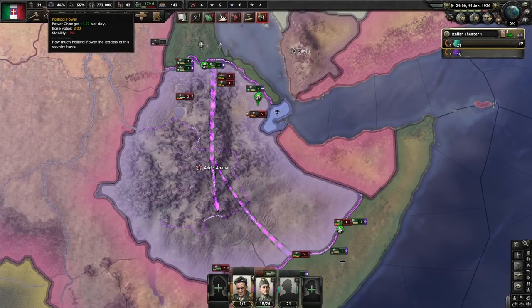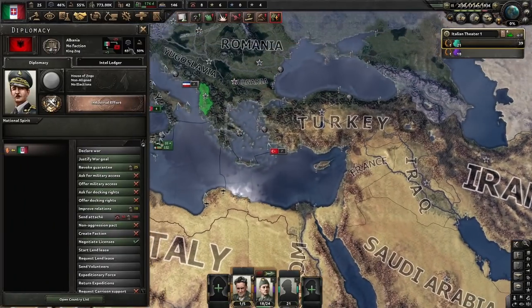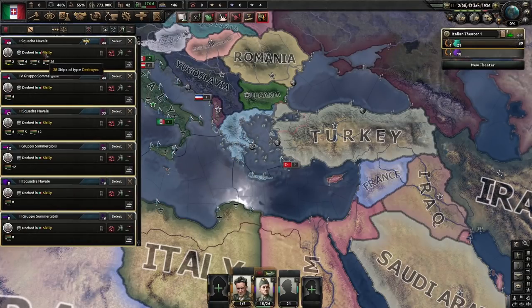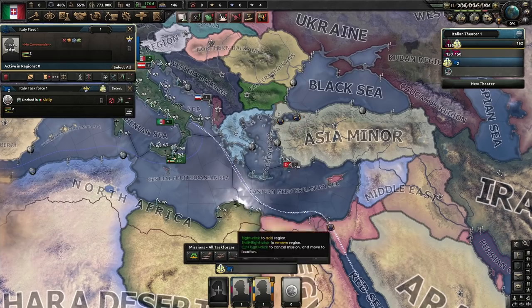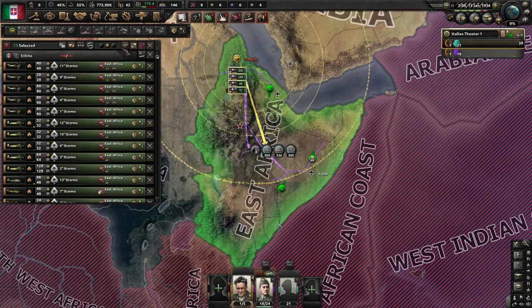While our army is on the offensive, we wait for 25 political power. Once we have enough, we justify on Albania. Our battleships have the longest range with 3,000 km, which is why we split them from the main fleet and sent them to Somaliland for naval invasion support later down the line.